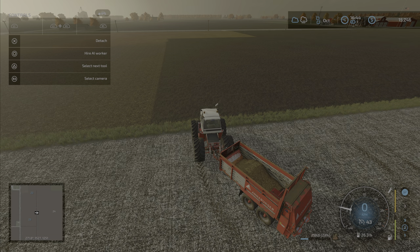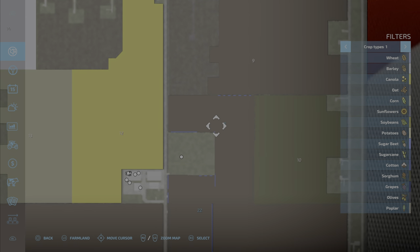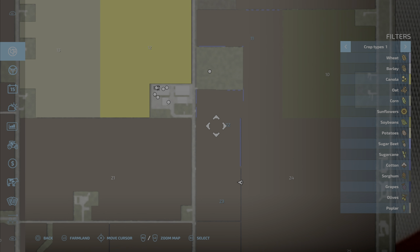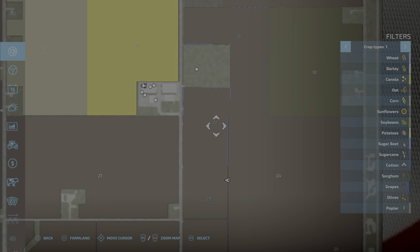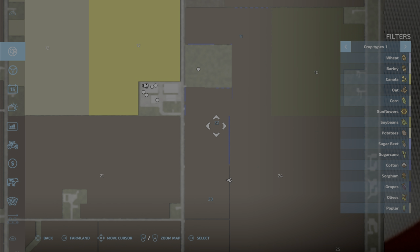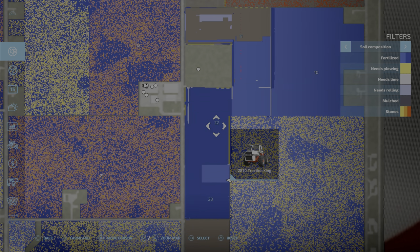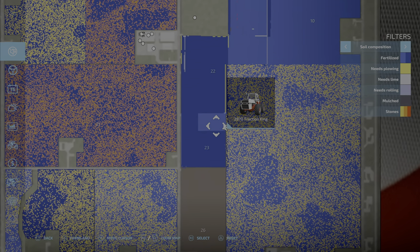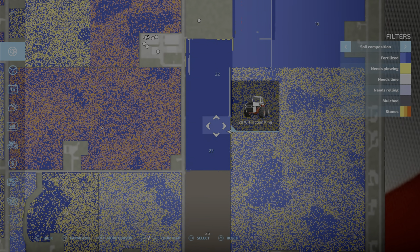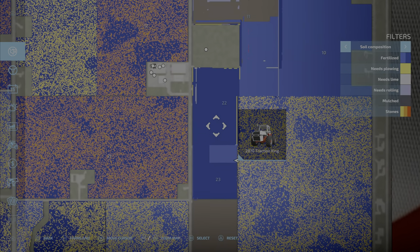I bought this field and plowed it to join to another field, which I'll show you on the map. Field 27 and field 23 I've combined into one field. You can see field 22 is already fertilized, and what I'm trying to do now is fertilize this last little section — and this is where the AI is really frustrating.